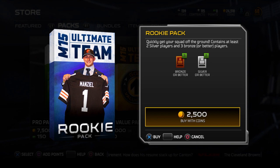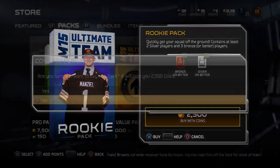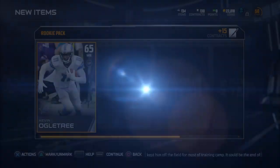What you do is get a pen and paper out, or use a Word document on your computer. I'm going to buy this pack - two silvers, three bronzes. The goal is to track what you get.